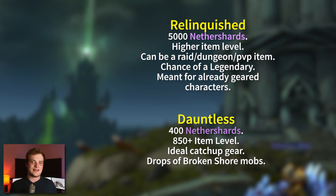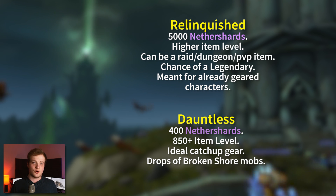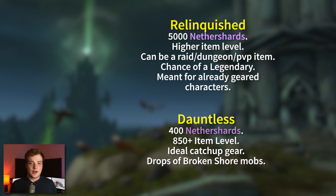The legendary chance from Relinquished tokens doesn't seem like the intended primary way to get legendaries. The basic idea is that once you're decently geared, you graduate from using Dauntless tokens to Relinquished ones. Dauntless tokens are also dropped by mobs on the Broken Shore at random, and they're quite common drops — you'll be doing a lot of farming out there anyway.